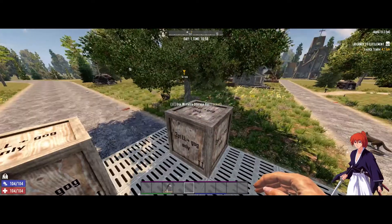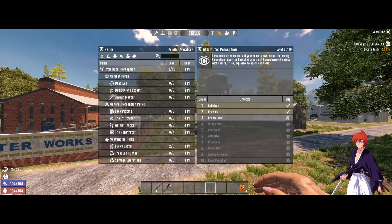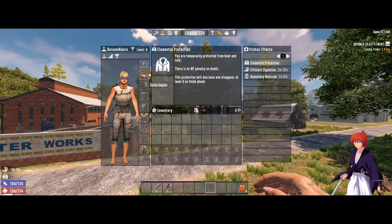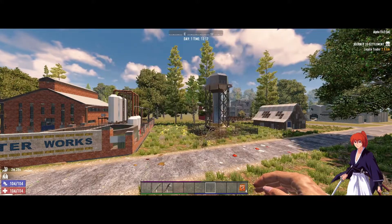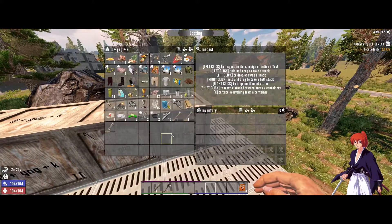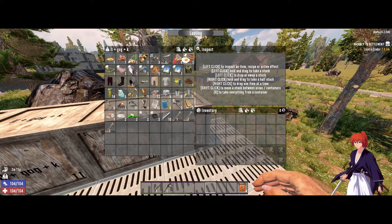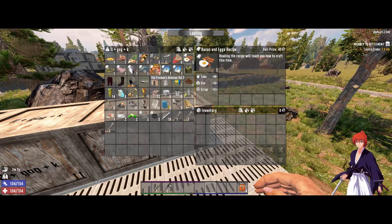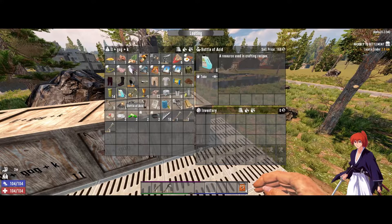Last but certainly not the least — here's the character with everything on her: two points in Lucky Looter, Lucky Goggles, and Eye Candy. For this character I also looted just one small motel. We got a pistol, a mushroom spore seed, a couple of food recipes, some books, three wrenches, and six bottles of acid — all from looting just one small motel!